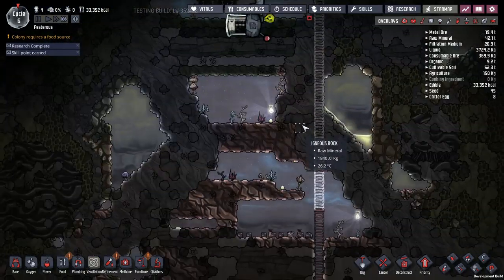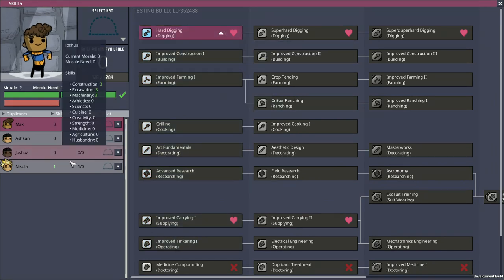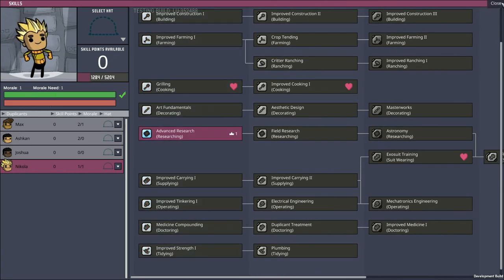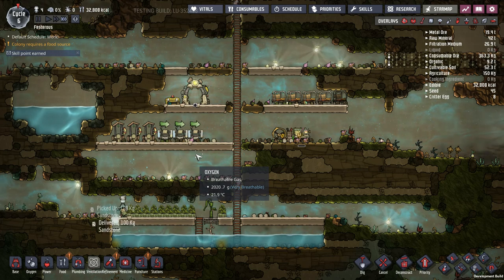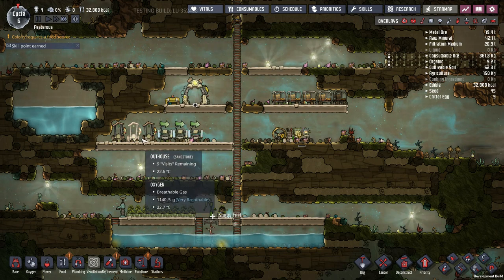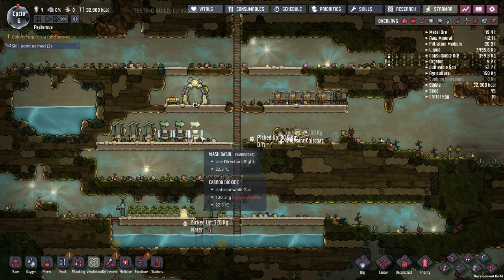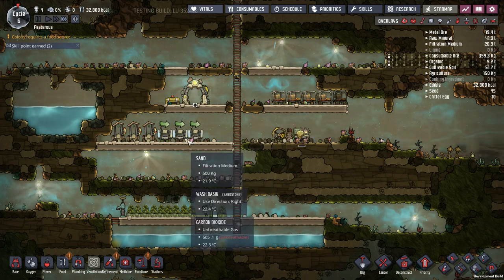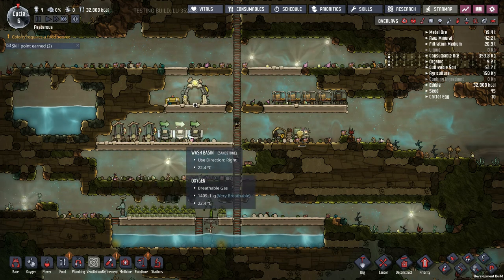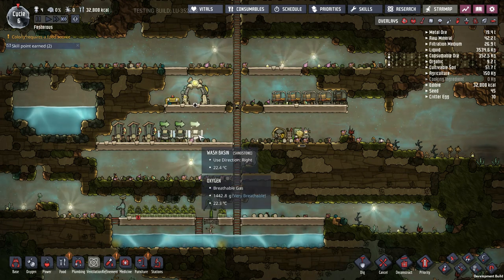Exploration is happening. I have some skill points. The first guy is literally a digger — hard digging. I'm going to want advanced research, let's have him learn that. The important thing you should be picking up about this is I'm using all of the basic stuff: outhouses and not the fancier toilet, wash basins and not sinks. That's so I don't have to have all of the plumbing — the pipes, the pumps, a water sieve and a power generator — all the hardware you have to use to support that. All that stuff generates heat and kills you. Until you can deal with it, it's best to stay away from it. That's how you hang yourself.